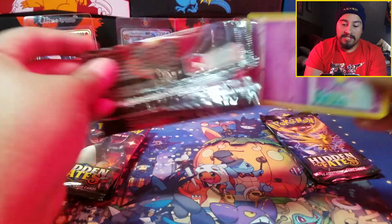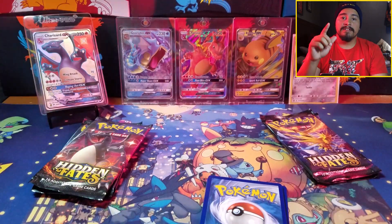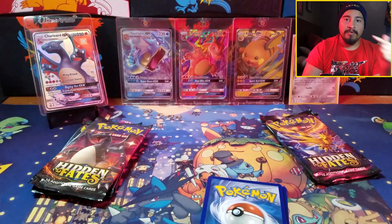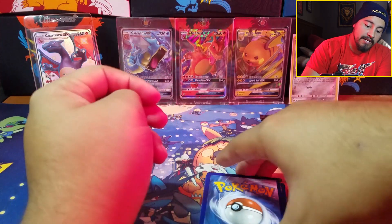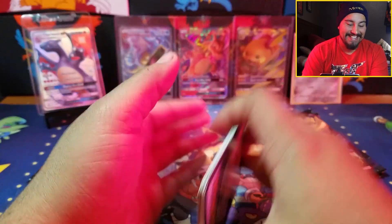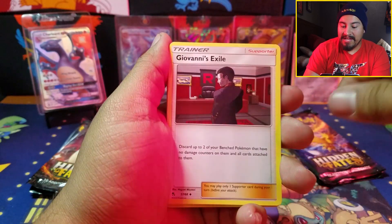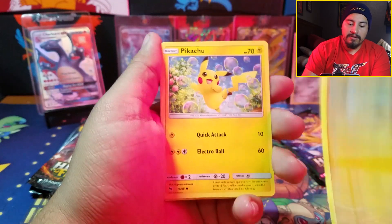That was from the Gyarados side. I have had a godly Gyarados pack before — it's on the channel if you want to go check it out. I was blown away by what we got from that tin, it was like the best tin ever. We have a sidekick, Misty's Determination, Pewter City Gym — I knew that. Misty's Determination in reverse — please, or shiny.